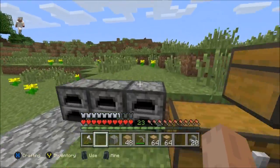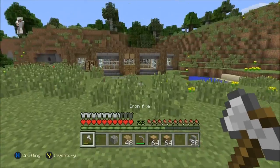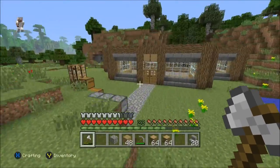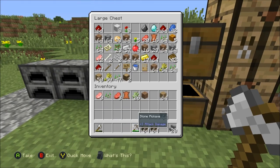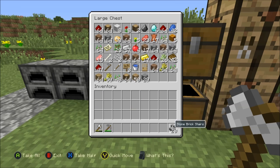The house is pretty much finished — it doesn't have a roof but no one cares about roofs, roofs are for the poor. Should we just go exploring or something? I'm gonna store all my stuff in the chest. I have full iron armor and an axe and all that stuff.